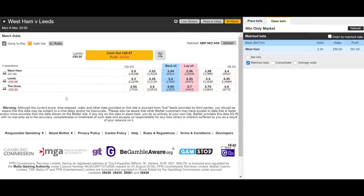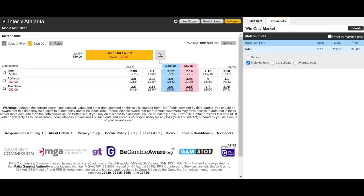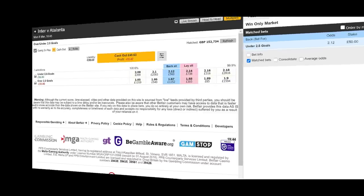We found two more matches that fit. West Ham at £2.34, backed at £50, and on the two and a half goals market at £2.26, matched for under two and a half goals. We also have Inter Milan against Atalanta — £50 on Inter Milan at £2.12, and under two and a half goals also at £2.12. Two more matches. Let's see what happens.